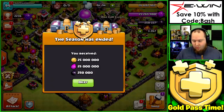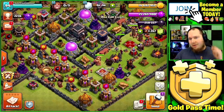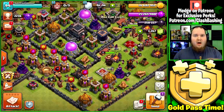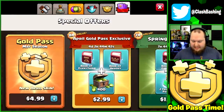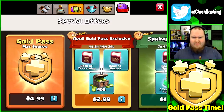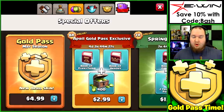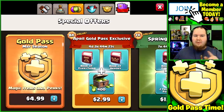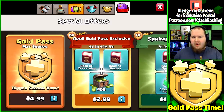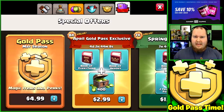So what we're going to be doing on the account - first of all I gotta get in here and take a look at things. We're gonna be getting that Gold Pass, and we also have some huge details for you guys about how you can get your own Gold Pass for free from me. I'm going to buy the Gold Pass and also buy that April Gold Pass exclusive offer - 400 gems, a Book of Everything, a Book of Heroes - great value for our Town Hall.